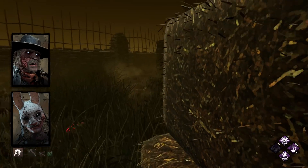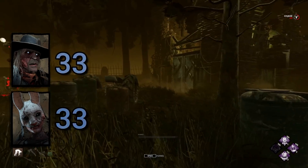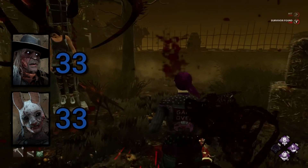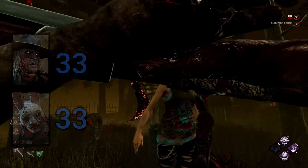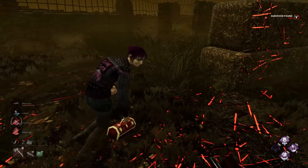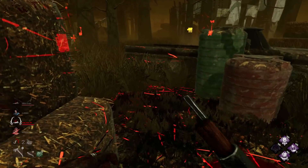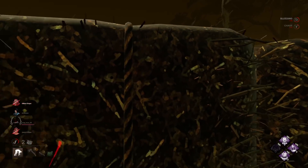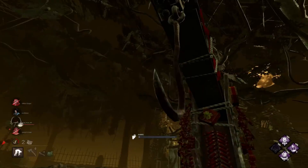This brings the final scores to 33 for Huntress and 33 for Deathslinger. They were matched all the way through — this is like a situation of the Apex Predator versus the Master Hunter. Since it's a draw, the winner will be decided by the description of the fight.